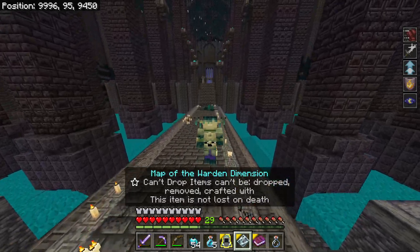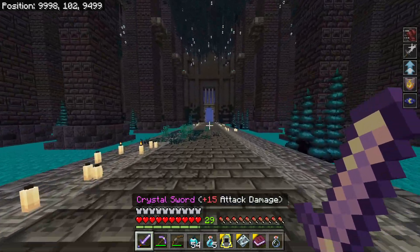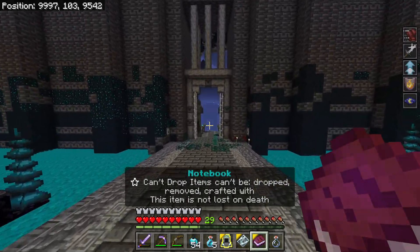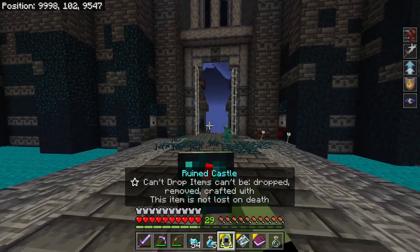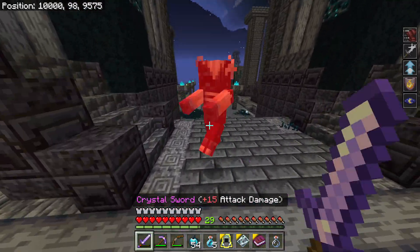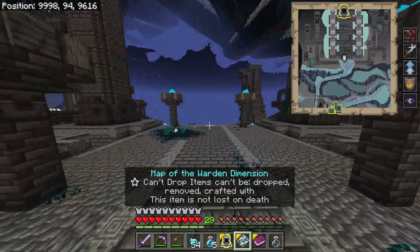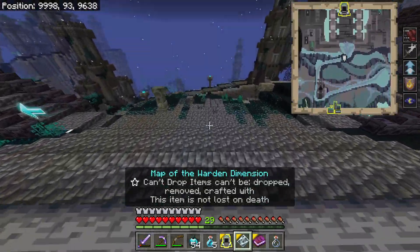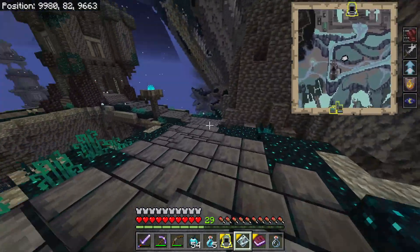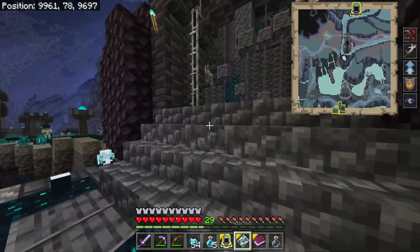This kind of sucks — I thought we could use the map. At least we still have all our gear. I don't know why the map no longer works... oh, never mind, the map works again. That was weird — maybe it had to remember we were in the dimension. We're in the castle and everything. I did find a completely different Warden Dimension world, so if you guys want me to check that out and maybe make it a series, let me know.